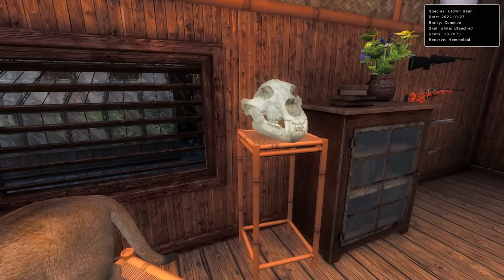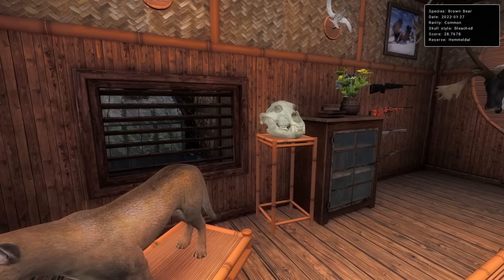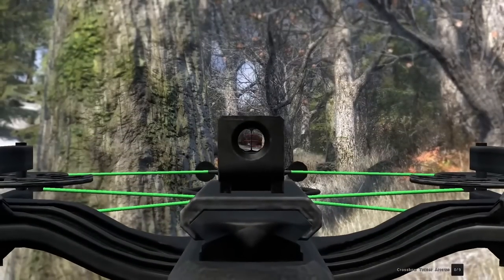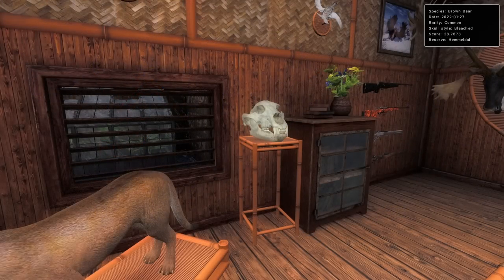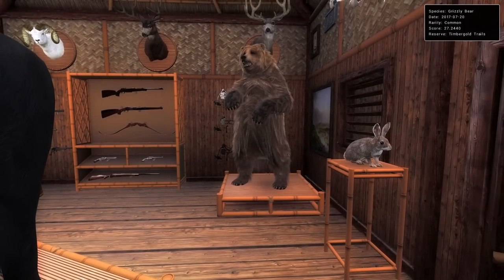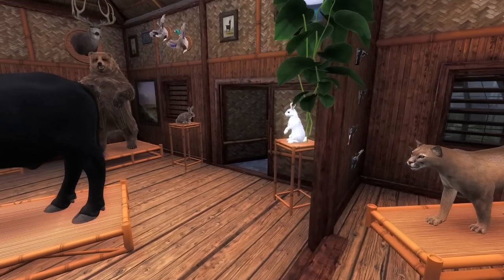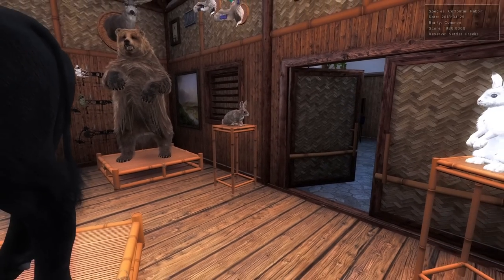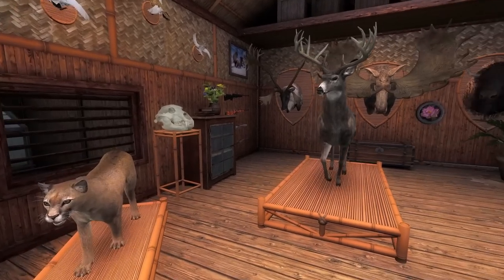This is a fairly new thing I want to expand on in this trophy lodge — the skull mounts. This is a 28.7 brown bear shot during the Lunar New Year missions. I just spotted him sleeping through the trees, stalked into maybe 60 meters, and took a not great shot with the crossbow — live on stream, it worked out, ended up being our biggest brown bear ever. There are four subspecies of bear in Hunter Classic. With the skull mounts we can get a brown bear there, and hopefully one day a polar bear and maybe a wolf as well.